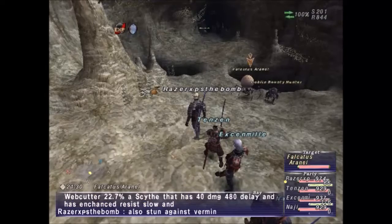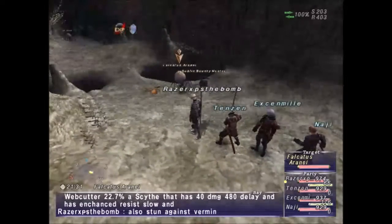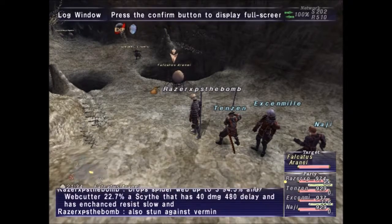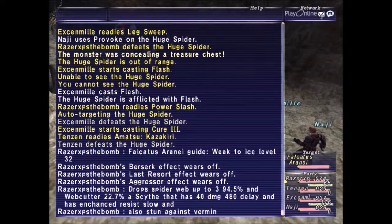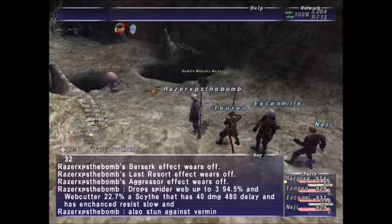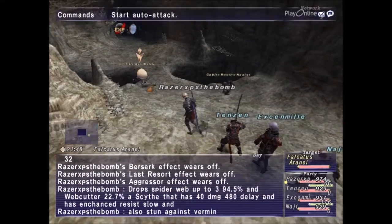I'm back and we're here at the next notorious monster here in Korroloka Tunnel. This is Falkatus Arani. For Falkatus Arani: weak to ice, level 32, drops Spiderweb up to x3 at 94.5% chance, and Web Cutter at 22.7% chance. The Web Cutter is a scythe that has 40 damage, 480 delay, enhanced resist slow, and stun against vermin.